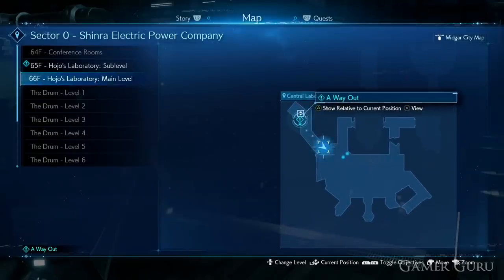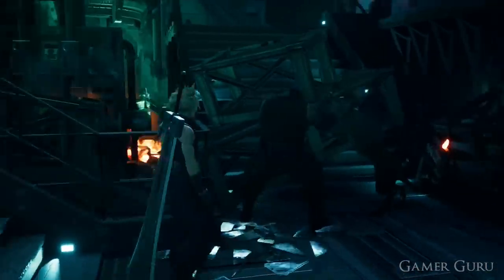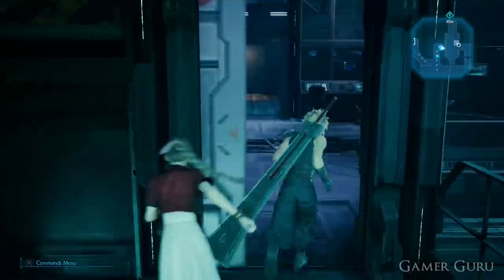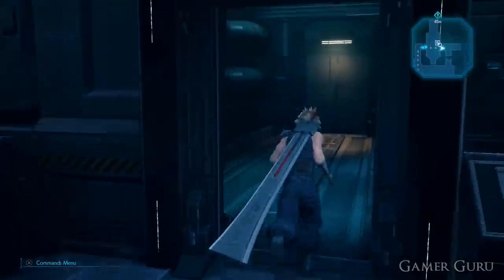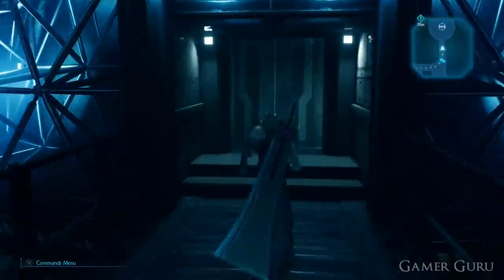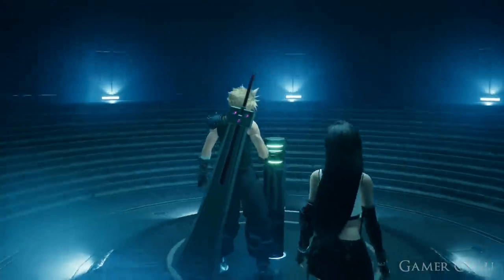Don't worry about having to play all the way through chapter 16 every time you want to get to the battle sim. Once you go back on chapter select it's much easier to go to chapter 17 instead. Very close to the beginning of the chapter, immediately after Red and Barret move aside the rubble blocking the stairway, if you go to the right you'll see Chadley and there's also another battle sim there.